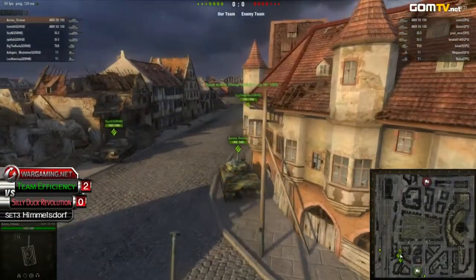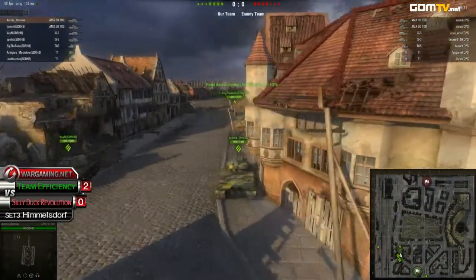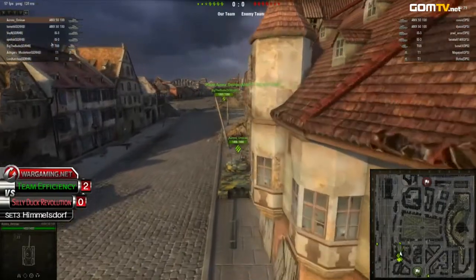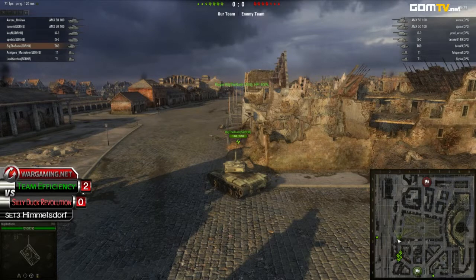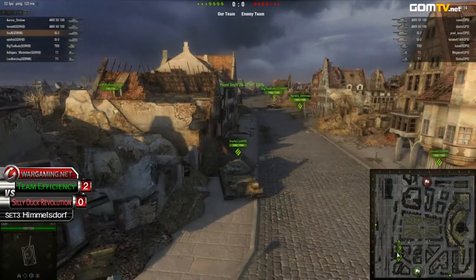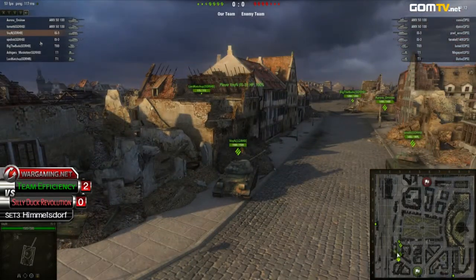An early western push might come out from the SillyDocs. Lately we've seen at least some successful pushes up that western side. Just today we saw the Night Eagles and PvP Super Friends coming up with the same tactic. It paid off for PvP, but it didn't for the Night Eagles.